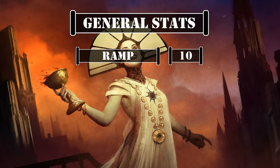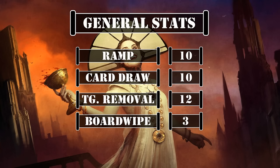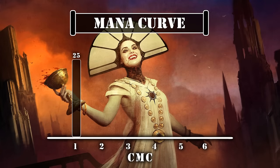For general deck stats, we have 10 ramp sources, 10 card draw sources, 12 targeted removal sources, and 3 board wipes, giving us a fairly typical array of core stats. Looking at our mana curve, we have 25 one-drops, 33 two-drops, 8 three-drops, and 1 six-drop, leaving us with a hyper-aggressive mana curve that aims to drop at least one source of repeatable life gain early, followed by our commander to get our explore engine started. From there, we should aim to use Amalia's explore to dig aggressively, sending anything we can reanimate with Lurrus to the bin, followed by getting Lurrus into play alongside creatures we can sac away to protect both her and Amalia, accruing counters until her board wipe triggers — leveling our opponents' boards and clearing the way so she can safely swing in and one-shot our opponents with commander damage.